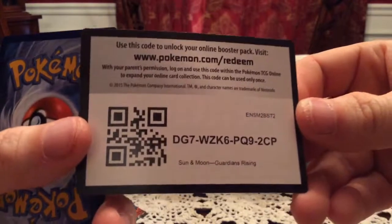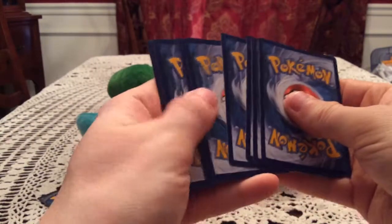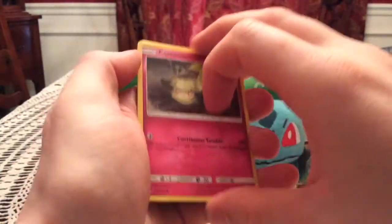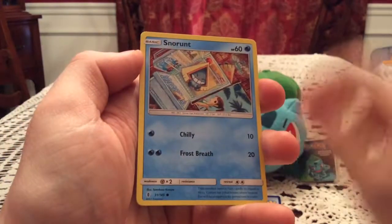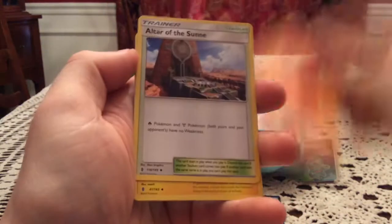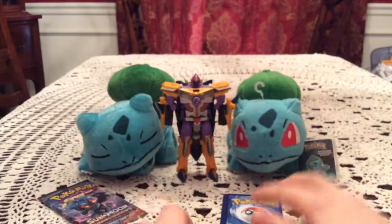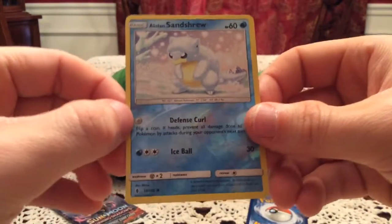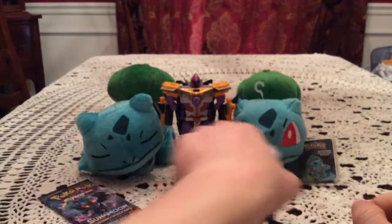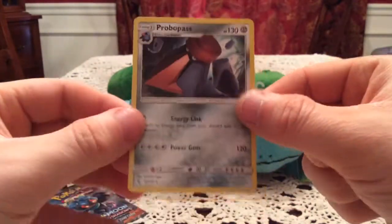We have a Cottonee, Bellsprout, Gligar, Patrat, Snorunt, Altar of the Sun, Graveler, and Mallow - all those cards did not want to stay together. The reverse is a Wishiwashi - that was another duplicate for me. The rare is Passimian - another non-holo rare.